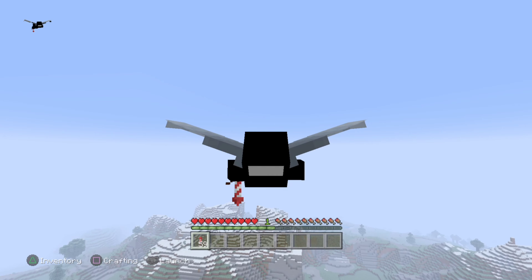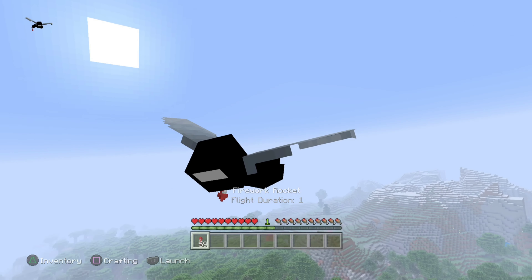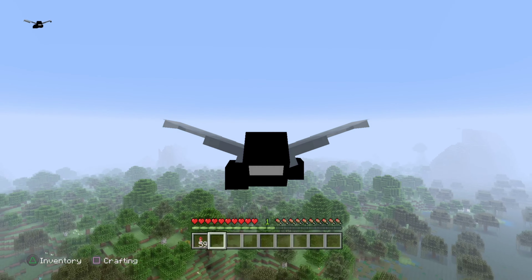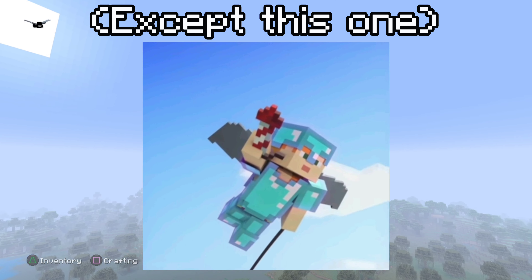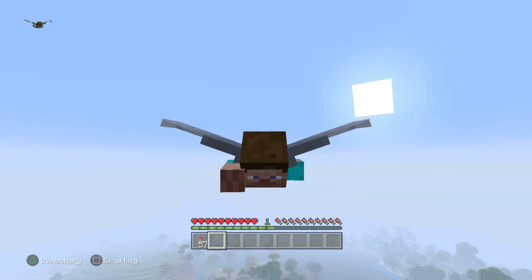Here's a little easter egg I bet none of you knew. If you crouch while in the nether with nothing in your hand, it'll do this little animation where your character is pumping fists out to no one. It's pretty cool, and for some reason it isn't used in any promotional material, even for something like the 1.9 combat update. Here's a more visible version.